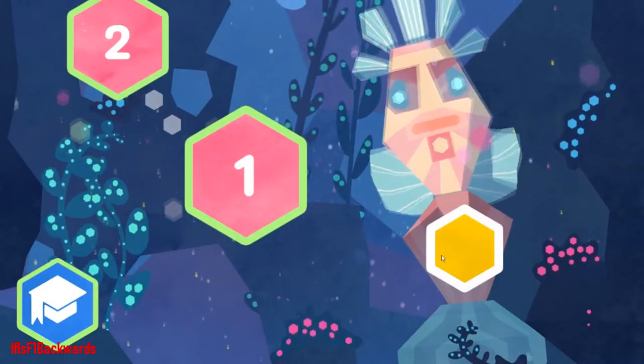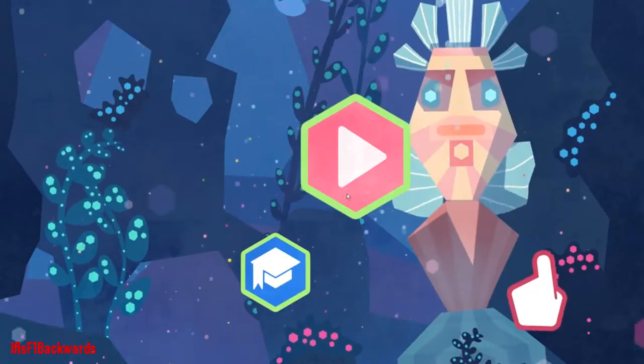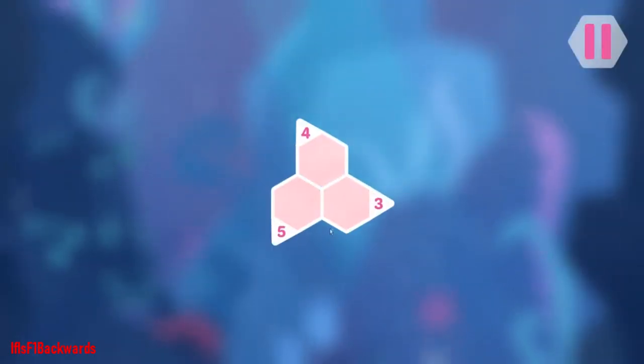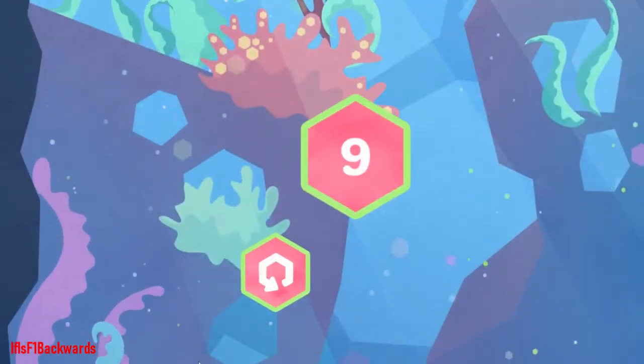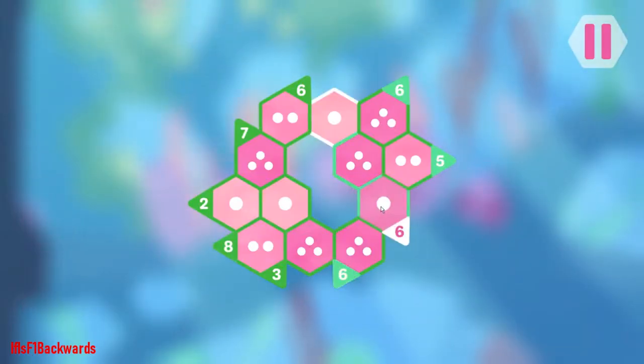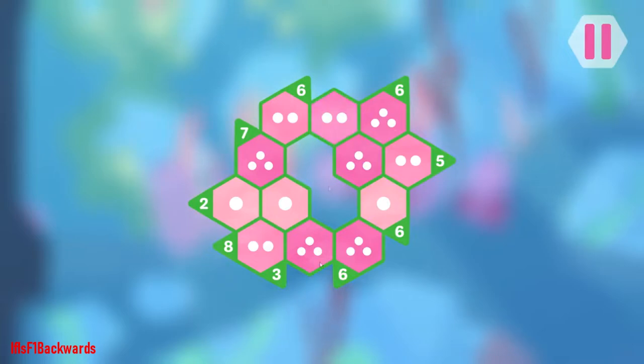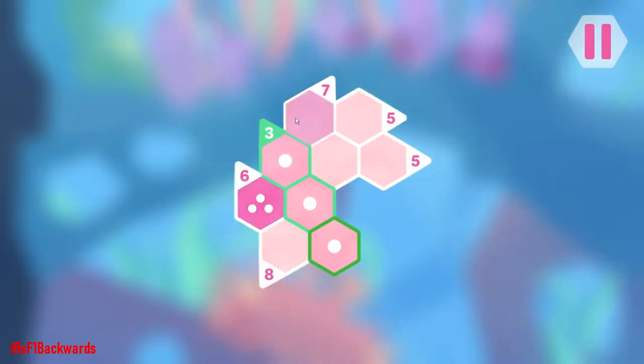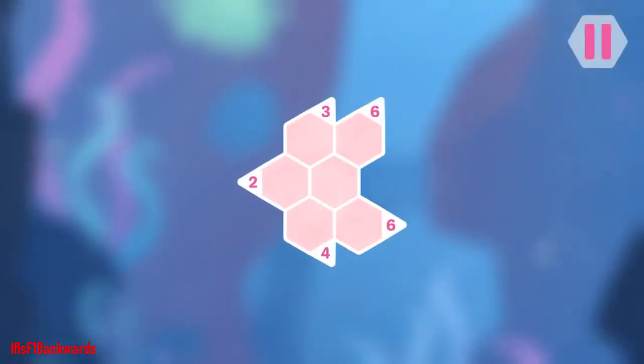Coming in at number 10 we have Hexologic, and we have quite a nice start here. Hexologic is a logic-based puzzle game in which you have to change the number of dots inside empty hexagons — either one, two, or three dots — so their sum equals the number along the edges. As you progress through the 90 basic levels and 21 special levels on hard, they do get progressively more difficult and would prove quite a challenge doing it on your own. Luckily there are a few guides available, video or pictures, so you could do this easily in under an hour.